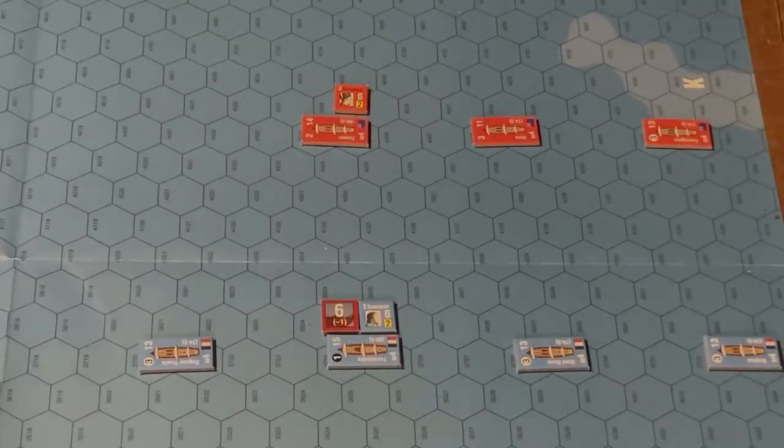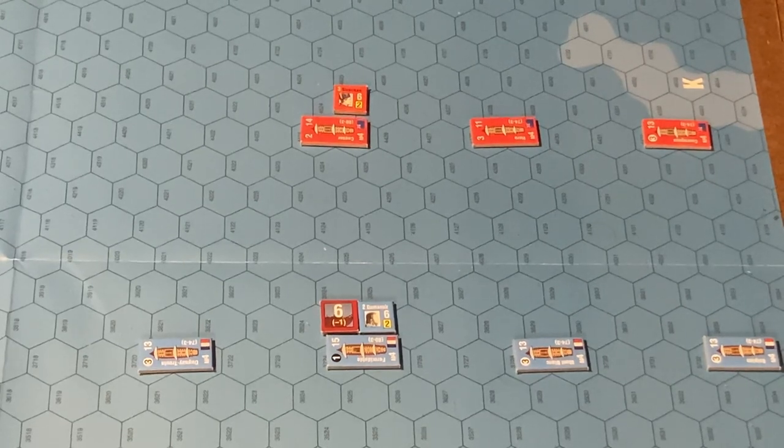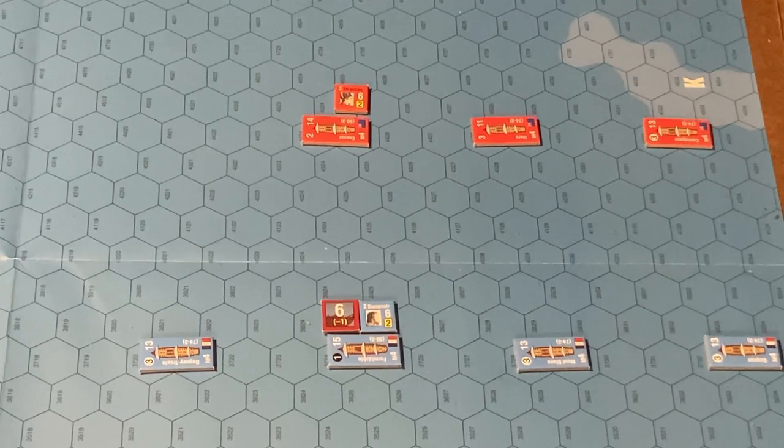The situation is this: It's Cape Ortegal, the 4th of November, 1805. French Admiral Douenlois limps away with vessels damaged at Trafalgar. A British scout ship detects the damaged squadron, and Admiral Richard Strachan, with part of his scattered force, sets out in full pursuit under full sail.